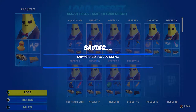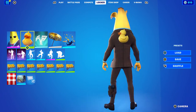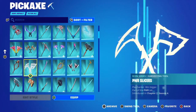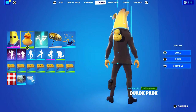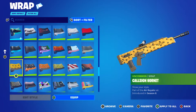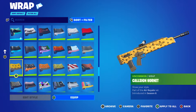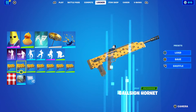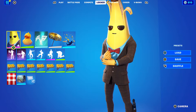Moving on to the second default combo: I'm using the Quack Pack back bling because it's yellow, which works nicely with Agent Peely. Pickaxe is Power Slices, part of the Power set and Lachlan's pickaxe. The wrap is Cool Sign — a Hornet wrap from Chapter 1 Season 8, from the Air Royale set challenges. If you don't have it, just use any yellow-themed weapon wrap you own.